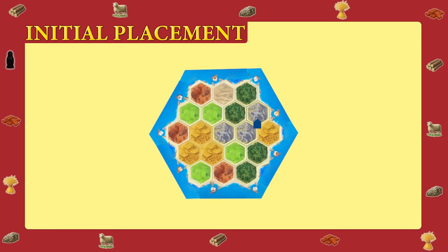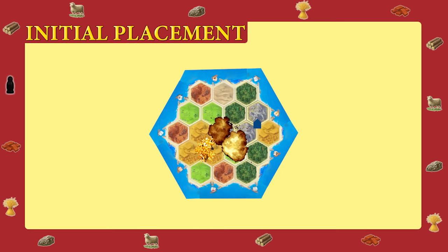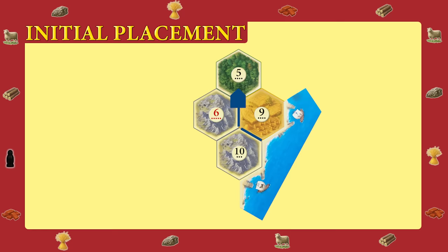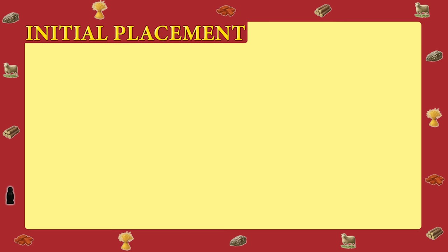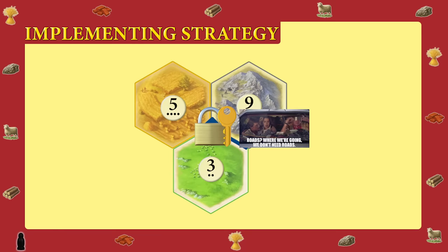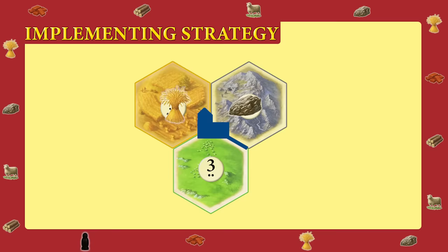The center of the board will be hotly contested, so unless you have a strong chance to get a settlement first, you want to point your road to the outside. Even better if you're on the cusp of a favorable port. Since the board is random, you may or may not have quick access to a favorable port — having awareness of what you do and don't have access to is an important part of your strategy. Once you've made your initial placement, you're locked into that strategy, at least at the onset. As the game develops, your strategy may change some, but your best producing tiles will likely be the ones from the initial placement.